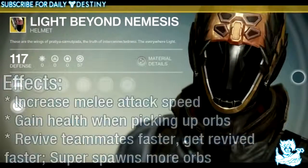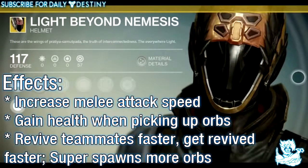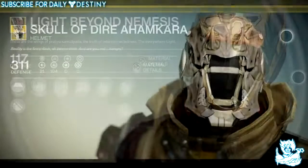The second helmet we have is called Light Beyond Nemesis and its effects are: increased melee attack speed, gain health when picking up orbs, revive teammates faster, get revived faster, and super spawns more orbs.